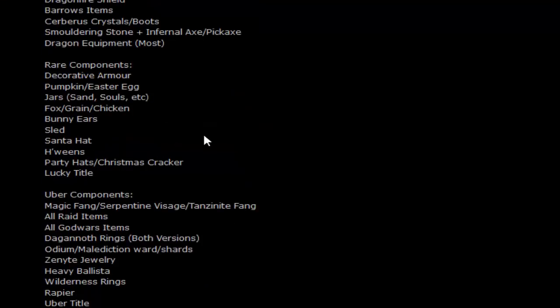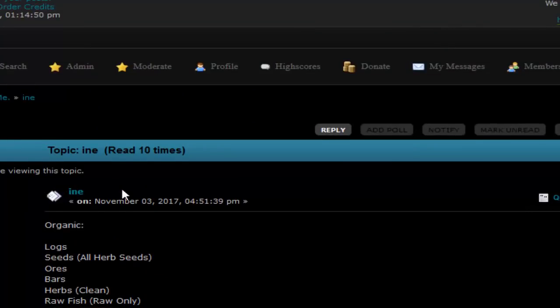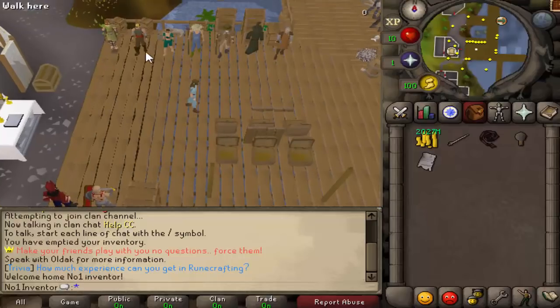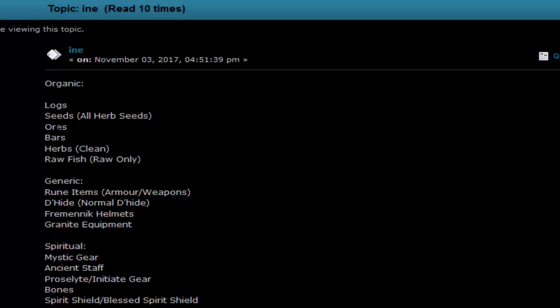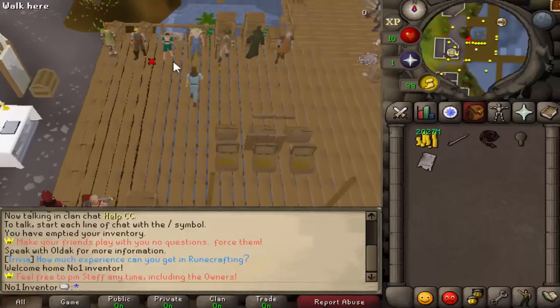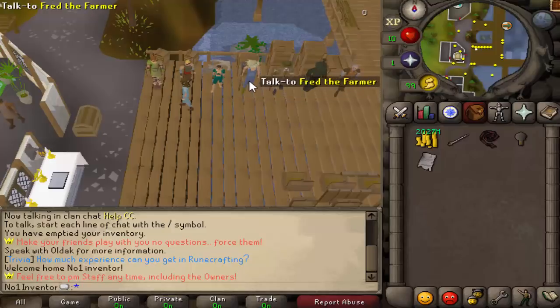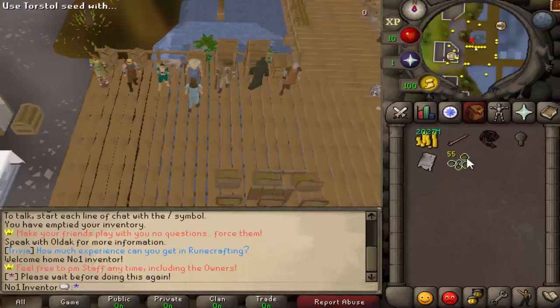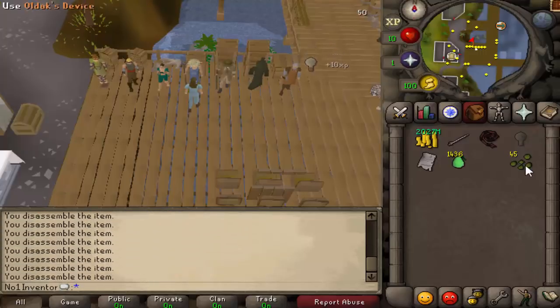The forum list notes which items give which components. Starting off, you want to get organic components — that is the first component. You can get them from logs, seeds, bars, herbs, or raw fish. If you don't have any of that, you can purchase from the farming store. Torso seeds give the best results and aren't too pricey compared to lantadyme seeds.